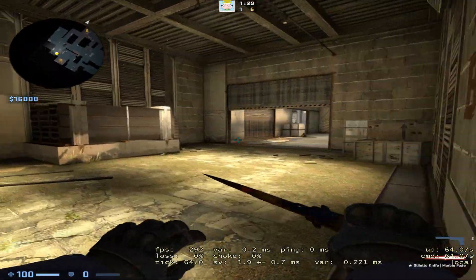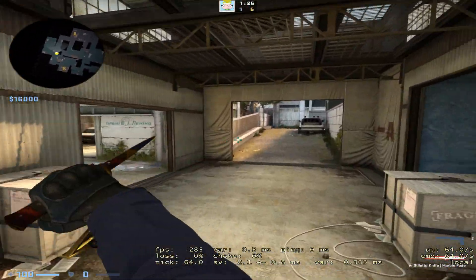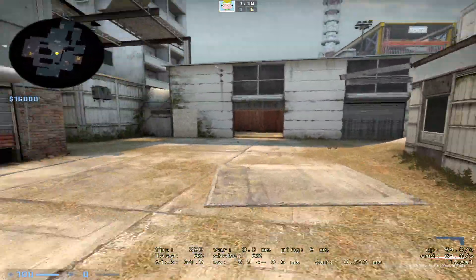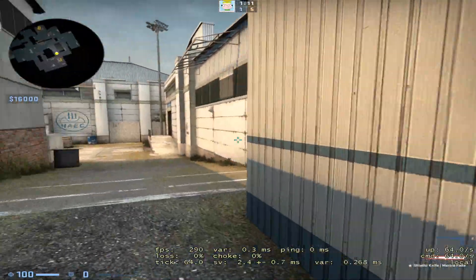You just repeat that over and over. Sometimes you can strafe multiple times in the same b-hop move. You get extra speed for doing that, but it's also a little bit harder to do. But yeah, that's pretty much how you do the kangaroo hop.